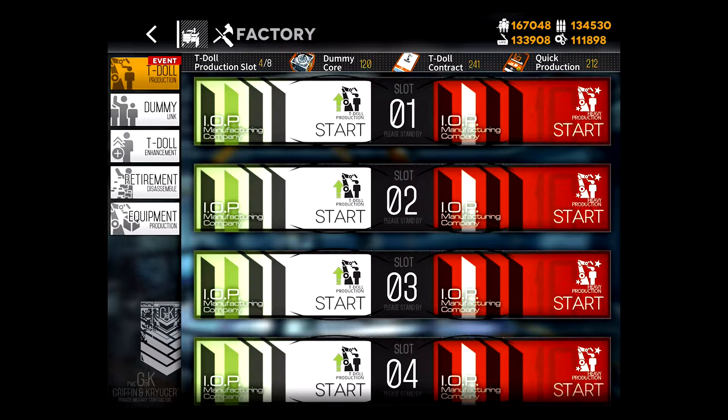Production. C93. CR21, C21, SIG 556. And where are you? CACPW, there we go. Alright, we'll do C93 last because she's a handgun, she's the cheapest to build. And I'll be doing daily builds anyway, so I'll probably get her if I don't get her here.